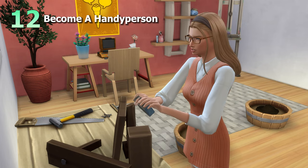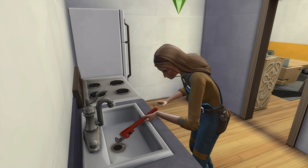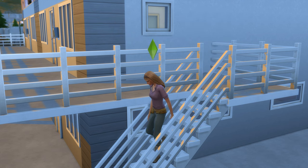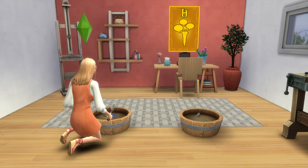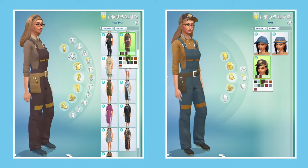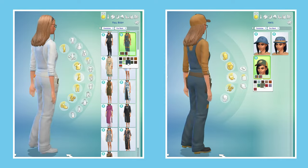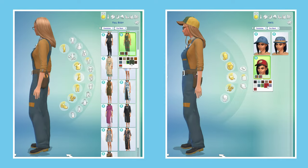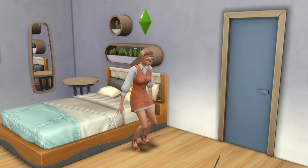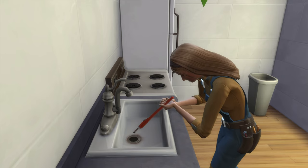Now let's look at becoming a handy person, brought to life through the new part-time career. In this career, you can choose to work from home or go into work each day. While you likely guessed it requires the handiness skill, it's worth knowing it also requires the gardening skill. At level 2 you'll unlock a unique tradesperson outfit, and upon reaching the top of the career, you'll get a handy person hat. You'll also gain the Resourceful Repairer trait, which lets you find more upgrade parts when repairing things.